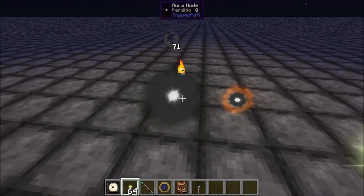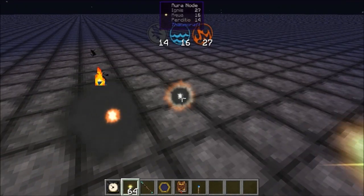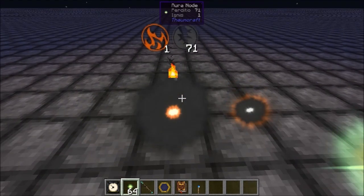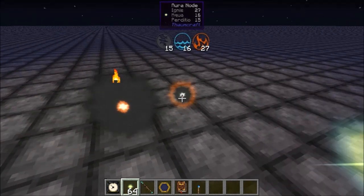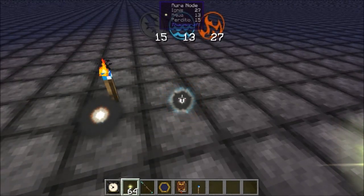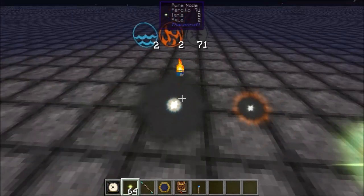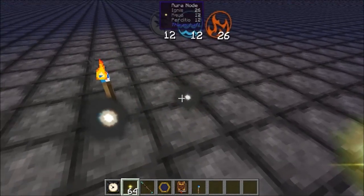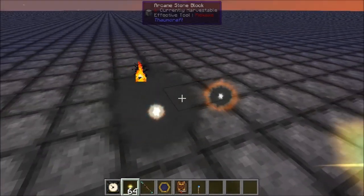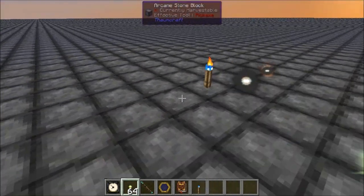You'll see the smaller node is giving up aspects to the larger node, and given time this larger node will completely devour that one and take all those aspects into itself. What we're going to end up with is a Praecantatio, Ignis, Aqua node with more than 71 Praecantatio. That's how I've been doing it - bringing nodes to the node I'm trying to grow and letting them completely devour the donor node. That's not how you should be doing it. The range on this is four blocks: at four blocks it feeds in but sparks less often; at five blocks away it will not feed.